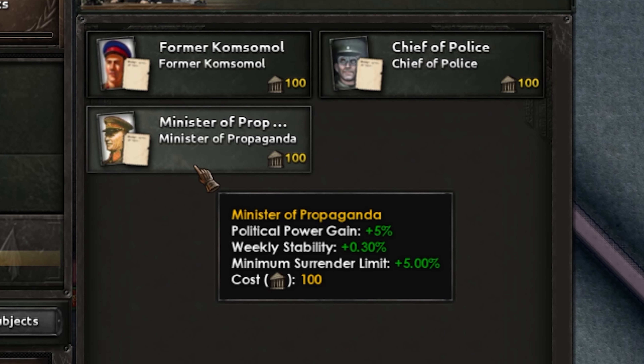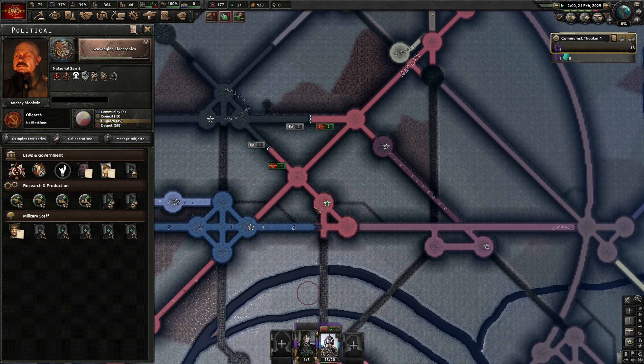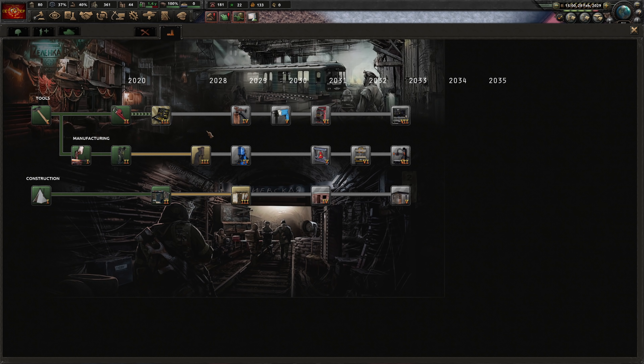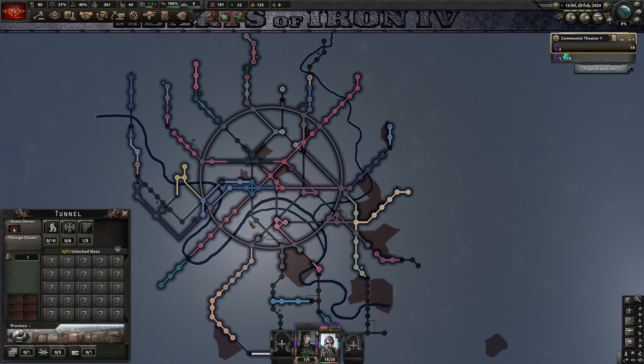Some of the advisors are a little overpowered — our Minister of Propaganda gives us 0.3% weekly stability, which doesn't sound like very much, but that is a lot of stability. Most advisors that give weekly stability would at most give 0.1% weekly. If you think about it, 0.3% weekly stability will, in the long run, end up being 15% stability a year. The unique tech tree is also very nice — there isn't much in it, a lot of the tabs are gone, rightfully so. You're not going to have a navy or nukes in the subway.